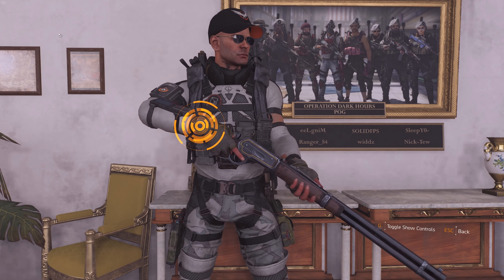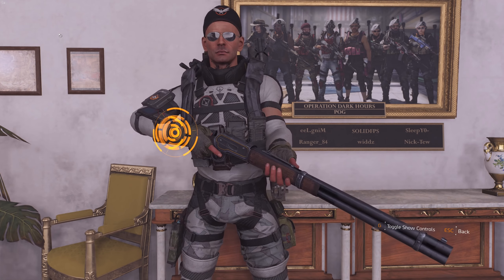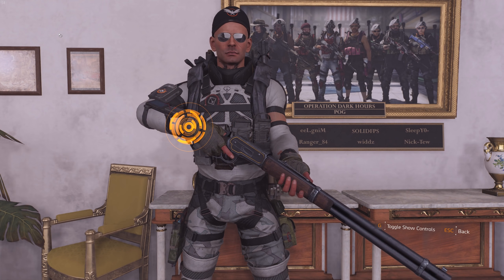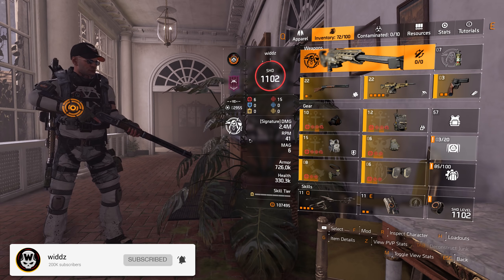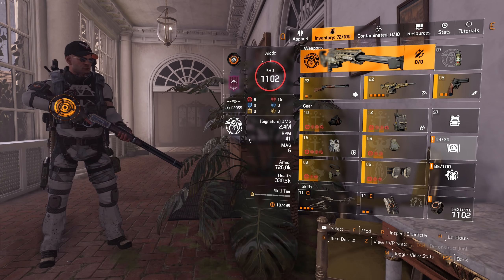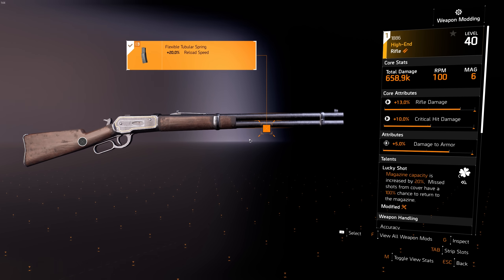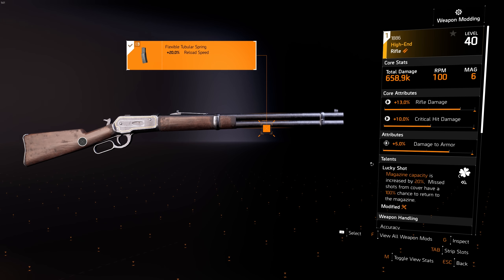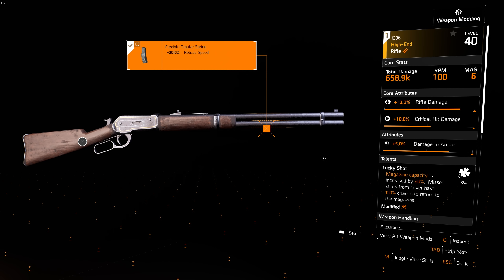The gun is the 1886, which is a lever action gun with five bullets normally. The biggest problem with this gun — it's a pretty fun gun to use — it's the same archetype as Diamondback, which is in my opinion super fun to use. However, I do think this is one of the hardest, if not the hardest, gun to use in the game. It's super unforgiving and pretty rough, especially with the reload time.